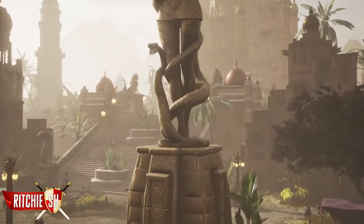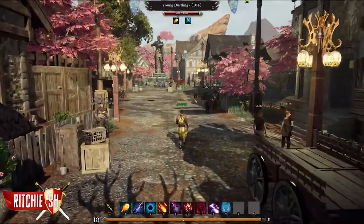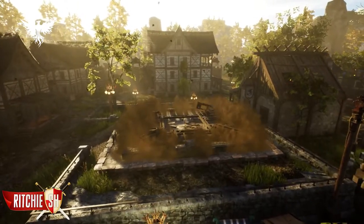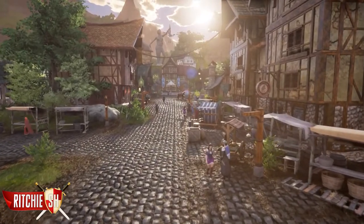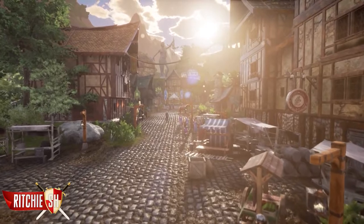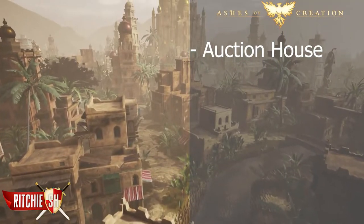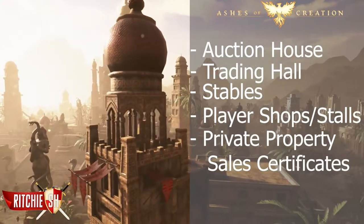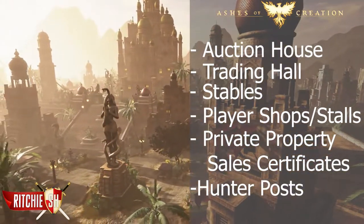From here, the node can level to Stage 3, the Village. The amount of time this can take will be a few days, and once at Stage 3, nodes gain access to a unique building. For the Economic Node, this building is a market, which is the center of goods transactions within the area. This area will have many features, such as an auction house where raw resources and processed goods may be posted, trade hauling stables, player shops and stalls, private property sales certificates, and hunter posts, giving you the basic tools you need to begin saving your wealth.